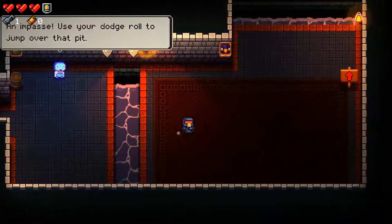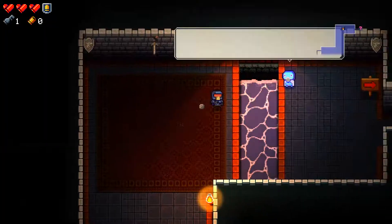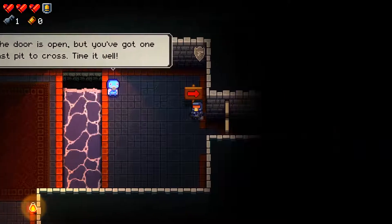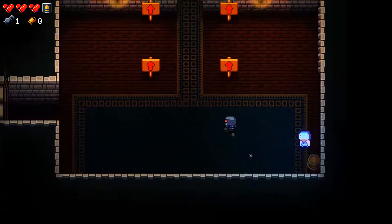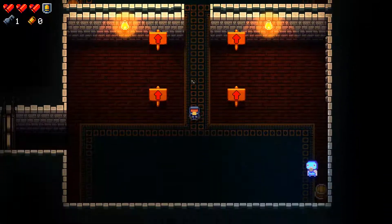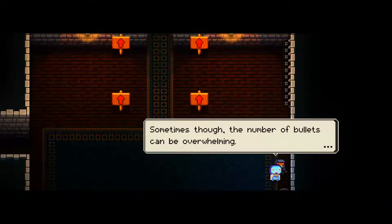An impasse! Use your dodge roll to jump over the pit. Easy. The door's open, but you've got the last pit to cross. Time it well. It's over here. Do I have to speak to you? The dodge roll is the first step and the best way to avoid dying in a gunfight.